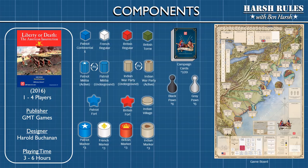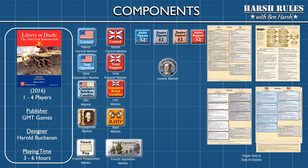Liberty or Death, the American Insurrection was released in 2016 by GMT Games and designed by Harold Buchanan. This game supports up to four players and takes from three to six hours to play. This is the second episode in the series covering this game, so if you missed the first episode, you definitely want to go back and check that out before proceeding.